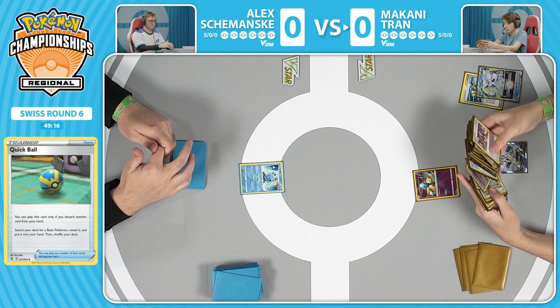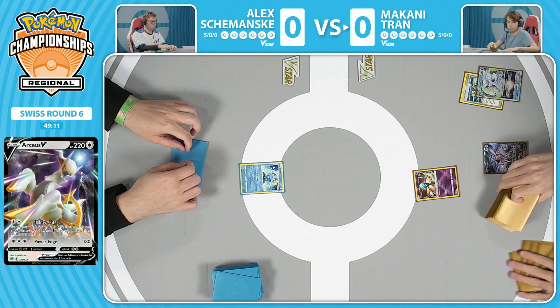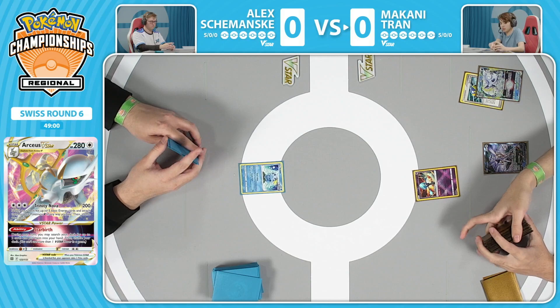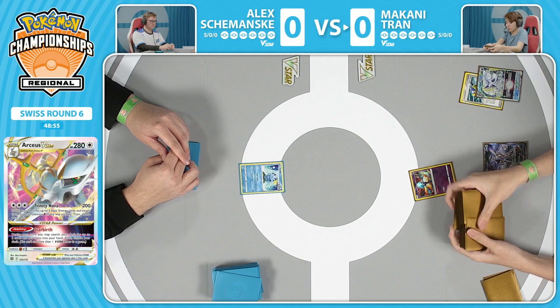We do see Makani find the Arceus V - a very important card in the Arceus deck, the one that's going to get the ball rolling. All he's going to need is an energy for turn and Arceus V-Star, and he'd be good. So if he finds the energy, that's a good turn.